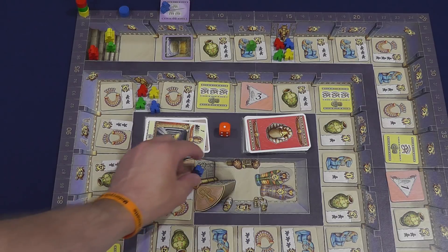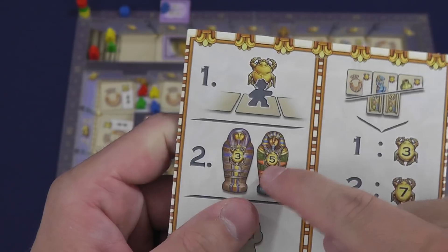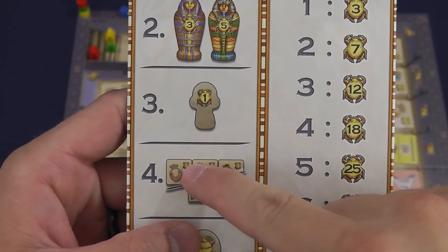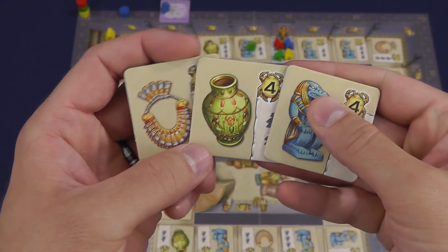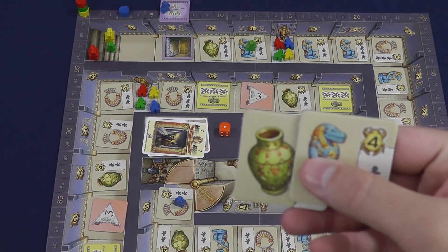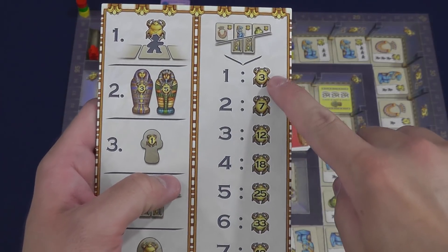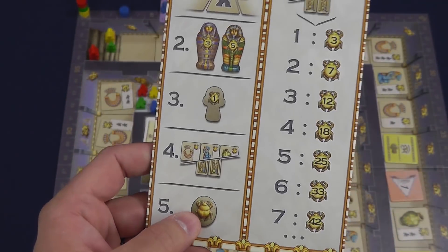The second thing you're going to get is the bonus points for being first and second person to reach the center, because you would have claimed those tokens. You're going to get one point for every key you have left over. Then there's set collection — there are three pieces to a set: the necklace or jewelry, the pottery, and the statue. If you only had two of these, you could use one of the wild pieces. Depending on how many sets you have, you're going to score that many bonus points. Finally, however many scarabs you have, you flip them over and score the points on the back of those cards.